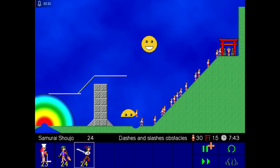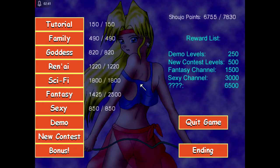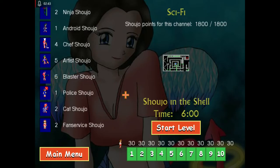This will get to the end pretty easily. Just hit fast forward to zoom through. And there you go — that being the first real level, it's very simple. Let's go into, say, the sci-fi channel.